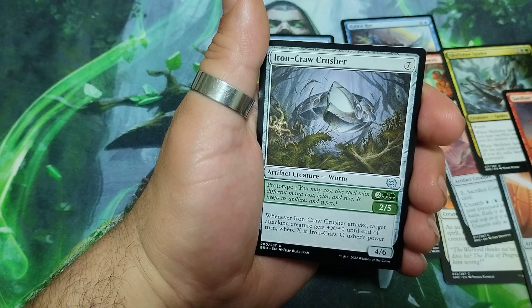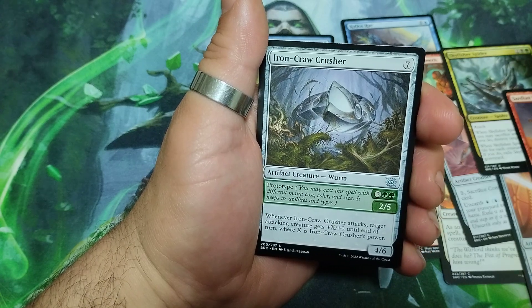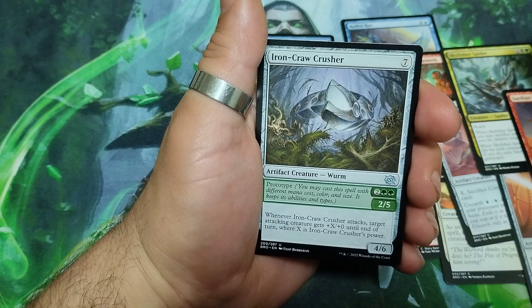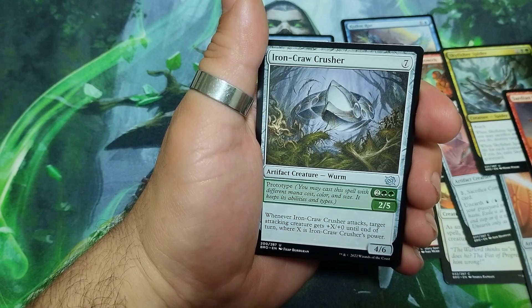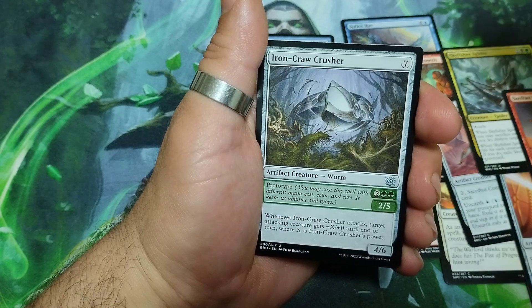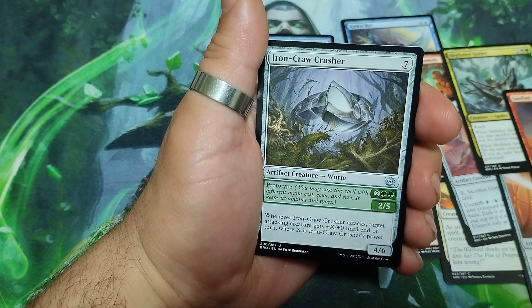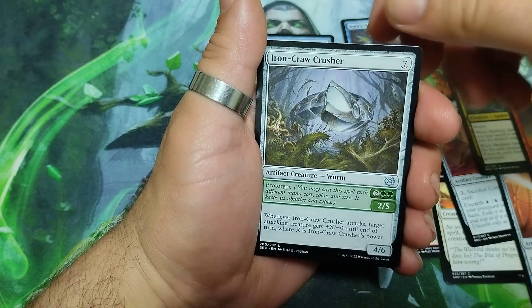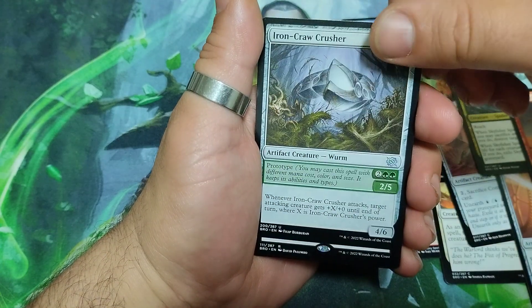And a rare — Iron Claw Crusher, seven drops. It has prototype for four, and it is a 2/5. Whenever it attacks, target attacking creature gets +X/+0 until end of turn, where X is Iron Claw Crusher's power. And it is a 4/6. And a rare.